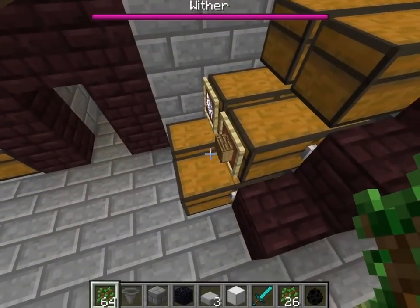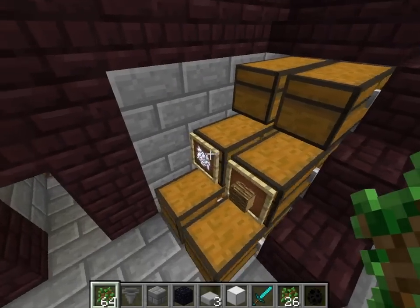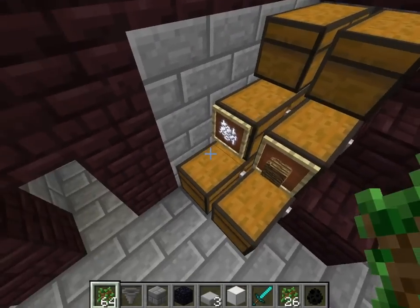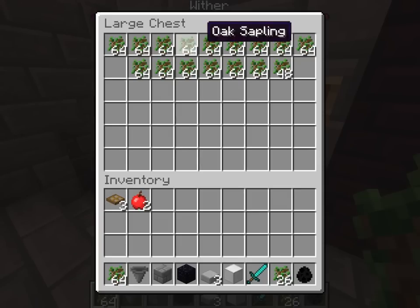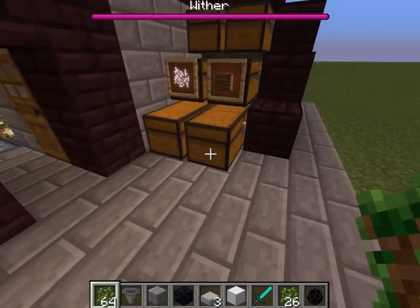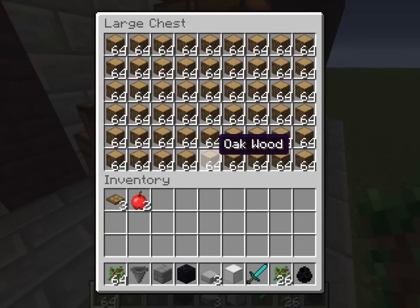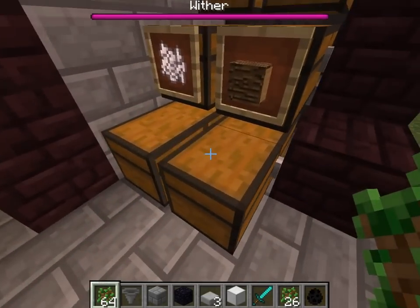After a single hour of operation you get six thousand and a bit wood, at the cost of roughly the same six thousand bone meal, along with quite a bit of apples and oak saplings. Note that all of this that you see is just from an hour of operation plus maybe a couple of minutes I was showing it for the video.